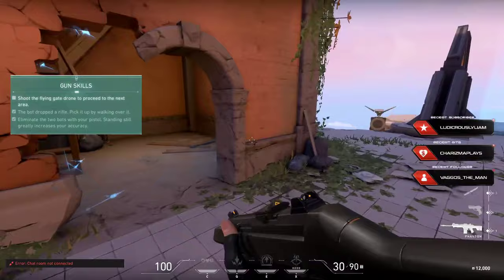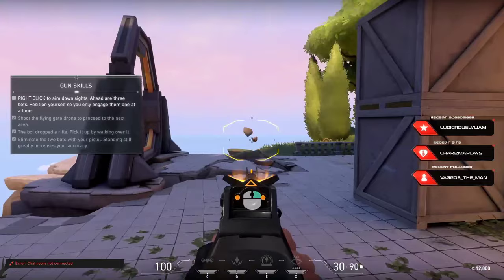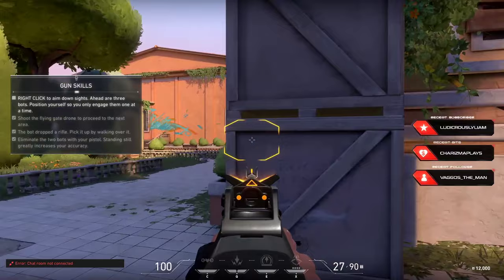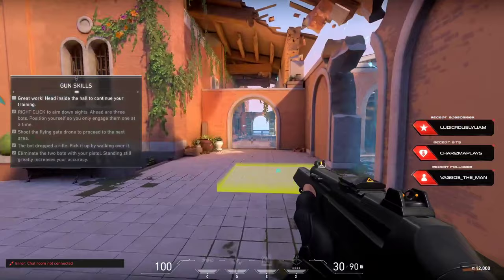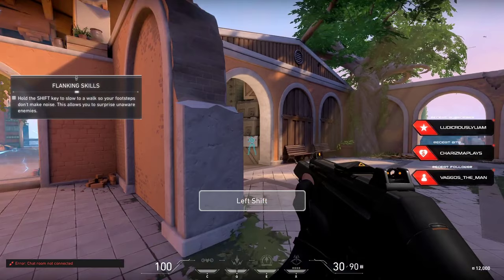All right, agent. Three more. Position yourself so you only fight one at a time. You can aim down sights for a closer look. The next bot can't see you, but it will hear you. Walk slowly so it doesn't detect your footsteps. Then take it by surprise.